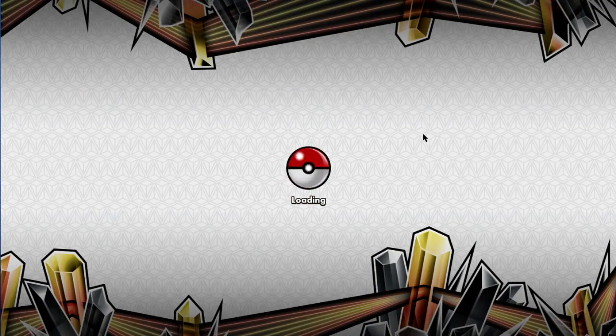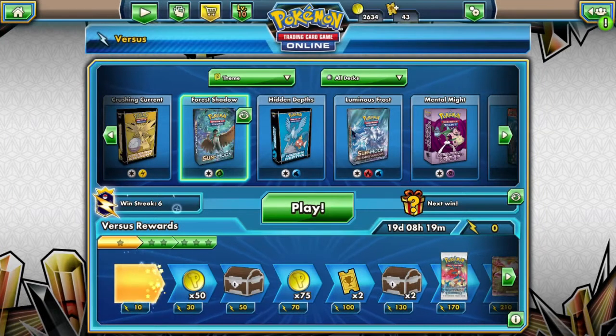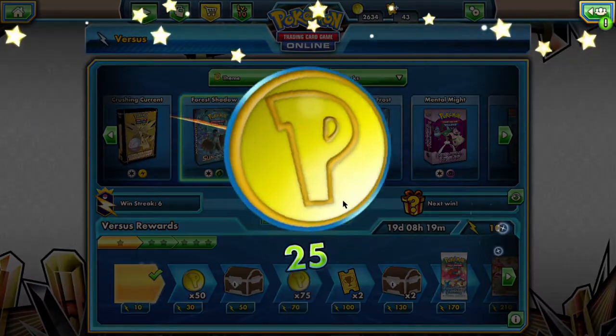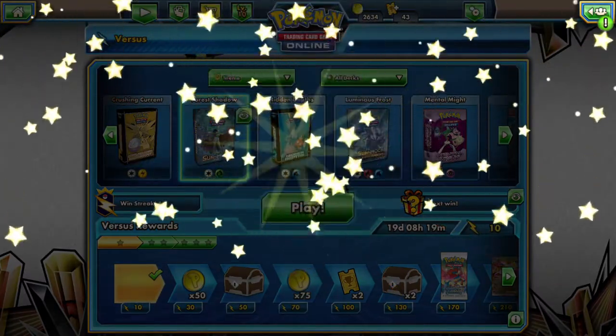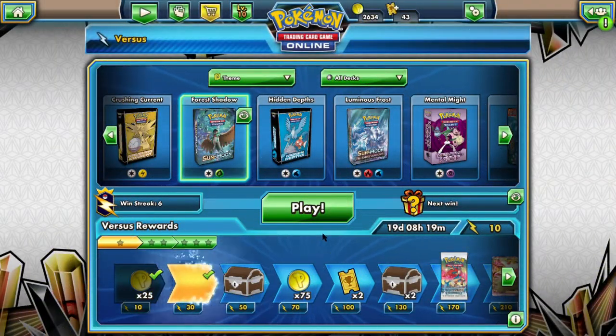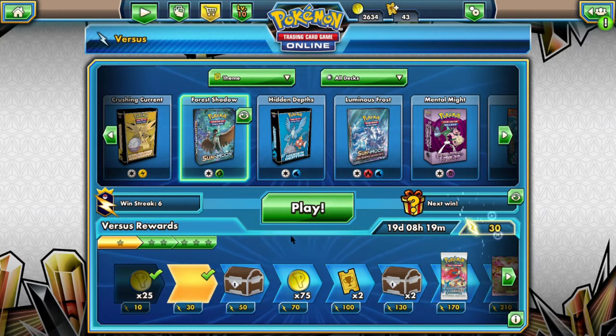We got zero heads overall. We will probably do one more match and then open the booster pack. Our MVP was of course Parasect with 520 damage. Zero heads — I don't think we flipped any coins at all. We kept him on the flipping and got 25 coins for that.